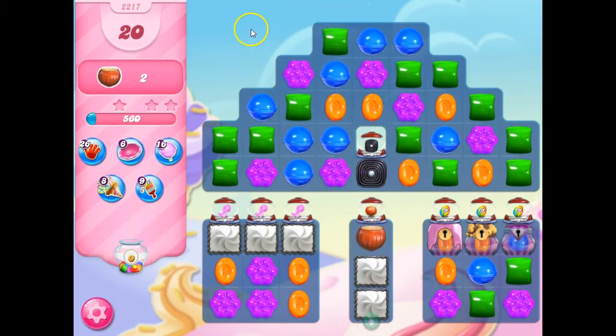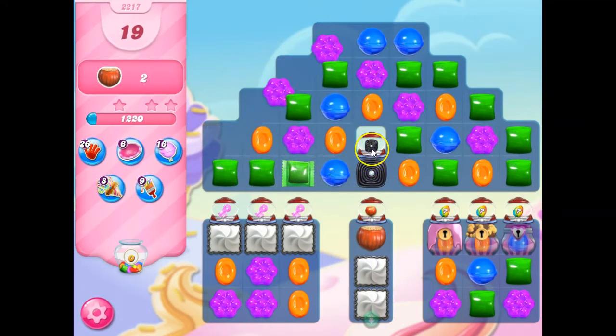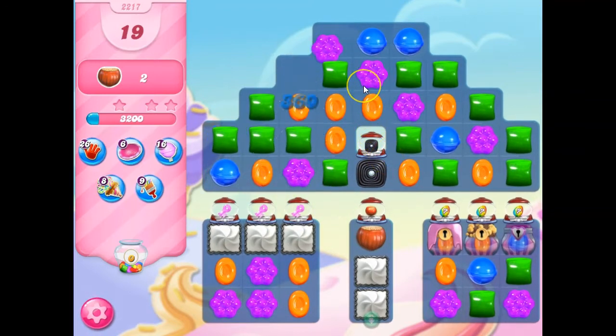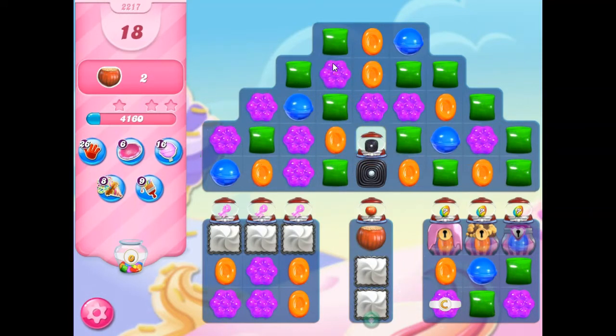I can set this off right away — so I think that's going to be my strategy. I've got licorice set to come down, so that's not going to be a pretty thing. But if I can get more stripes to populate, and if you're going to use an in-game booster on this board, I would totally recommend the striped brush to paint a stripe here.